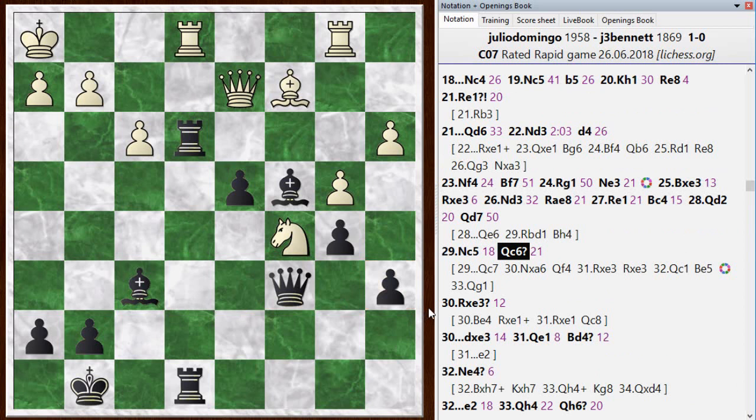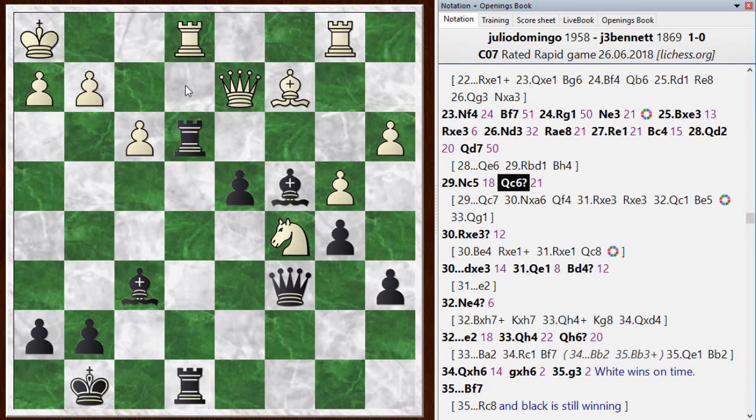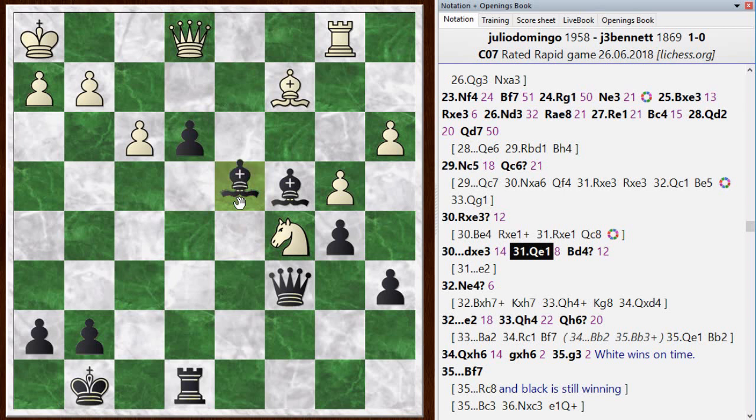Instead I played queen c6, which defends the pawn but allows him to chase me around again. For example, he could have played bishop to e4 — the chess engine gives this line. The rook was not really hanging there, but I would lose the pawn if I left it, so I have to take, then queen dropping down to c8 to defend the pawn and get away from the bishop. But he didn't play bishop e4 — he played rook-takes-e3. Now I'm back to the advantage: I took with the pawn, one step closer to queening. He dropped his queen back to e1 to blockade the pawn. I went bishop to d4 — the kind of thing that happens in time trouble — but there's actually a tactic here.